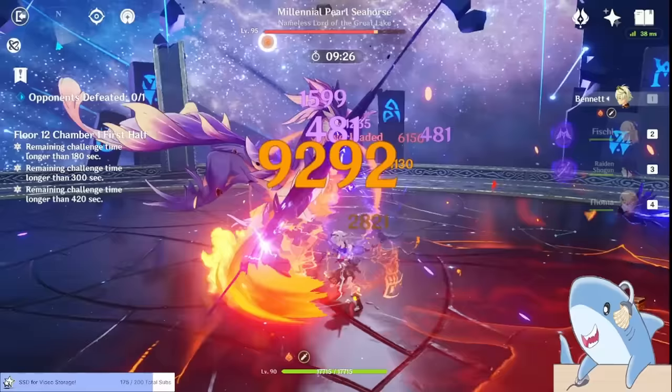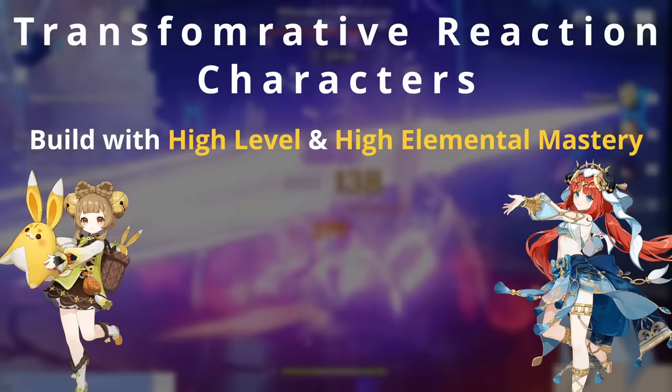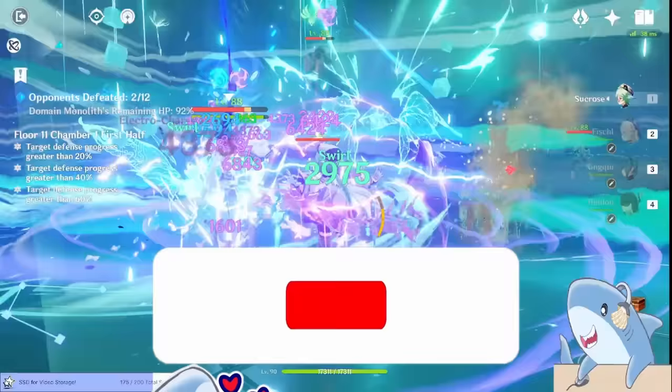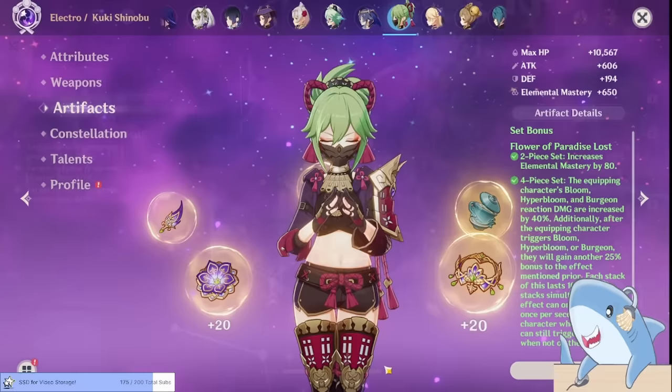Not every character gets this insane damage bonus — it's only for those who specialize in transformative reactions. I'll list some of those characters and the reactions they specialize in on screen. This is by no means an exhaustive list, and there are a lot of characters you can build for transformative reactions. If you want to experiment, you should follow your heart and do so. I'll recommend focusing on Swirl, Bloom, Burgeon, or Hyperbloom builds, because the Viridescent Venerer and Flower of Paradise Lost artifact sets increase the damage of those reactions respectively and can make those big numbers even bigger.